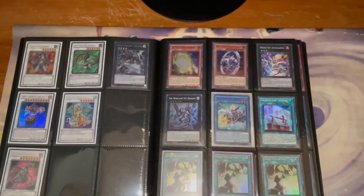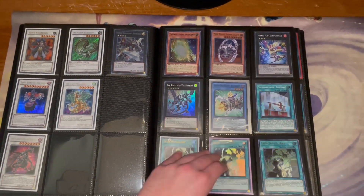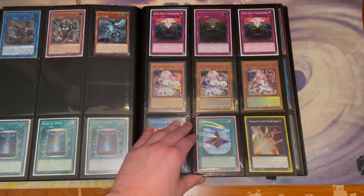I have some lost art copies and I have some deck core binders — I'm going to show one of them in this video. Yep, keeping going — some staples, secret first edition.